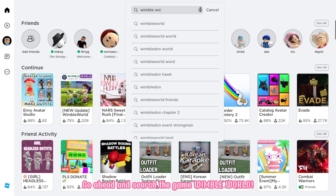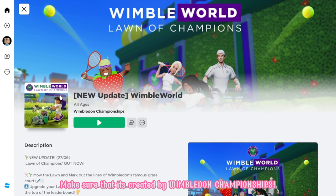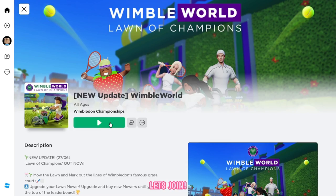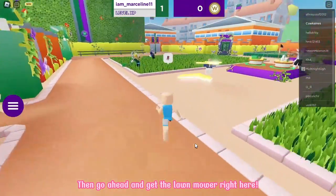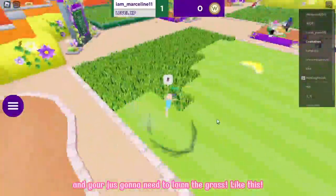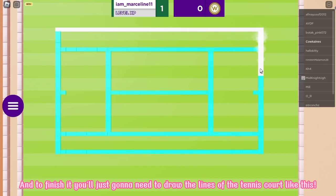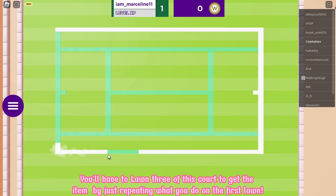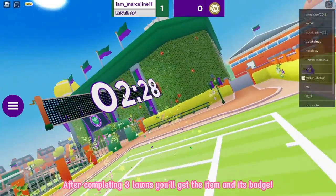Go ahead and search the game Wimble World. It will be the first game with the large icon. Make sure that it's created by Wimbledon Championships. Let's join! Once you've joined, go ahead to the Lawn of Champions, then get the lawnmower right here and you're just gonna need to mow the grass. To finish it, you're just gonna need to draw the lines of the tennis court. You'll have to mow three courts to get the item by just repeating what you do on the first lawn. After completing three lawns, you'll get the item and its badge.